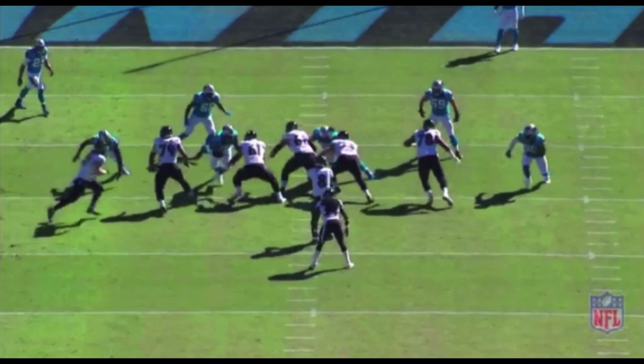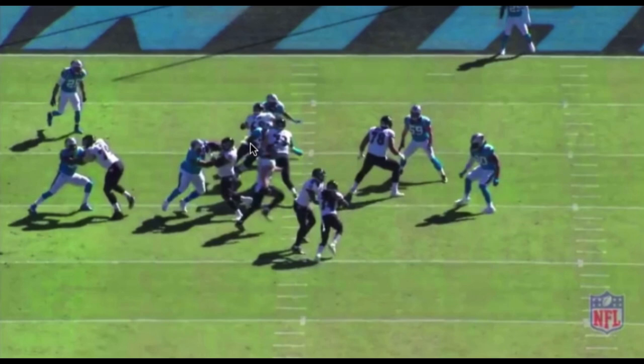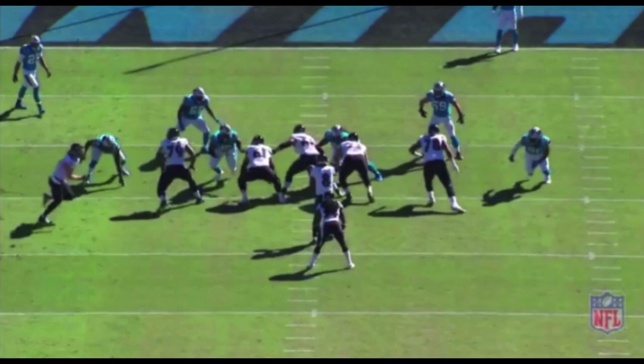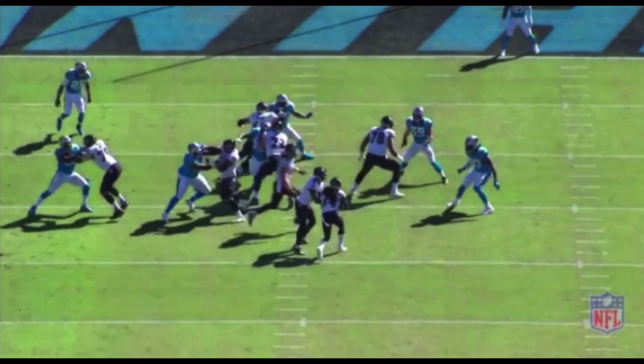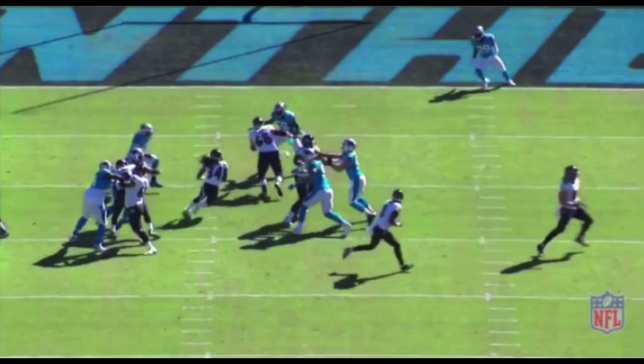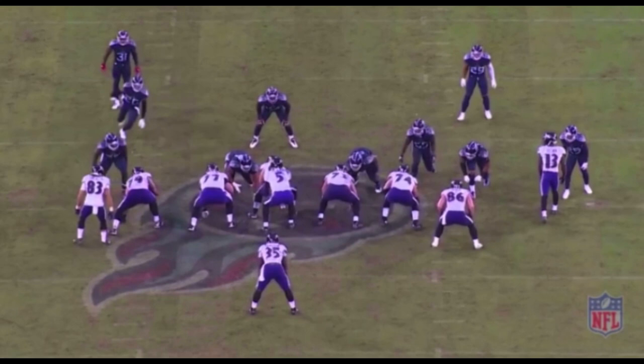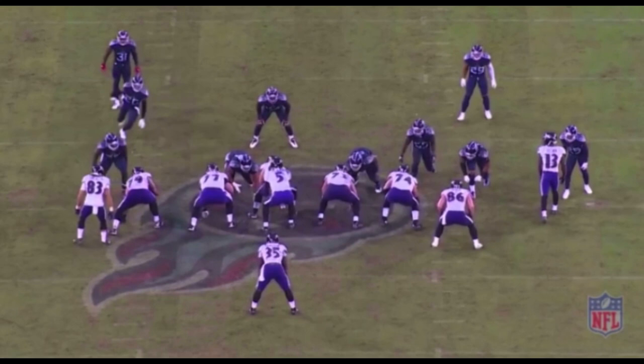Now let's get into the run game. It's a little dive action for Alex Collins. Nobody is over the center right here — the one-technique is going to be scooped up by the guard. Skura is trying to get to the backside linebacker. Watch how he does it — beats him, then comes flat. That's a good job beating the block and coming flat to open the alley for Collins. He got the hole for Collins, has the leverage, Collins finds daylight, breaks the tackle, and actually scored on that play.